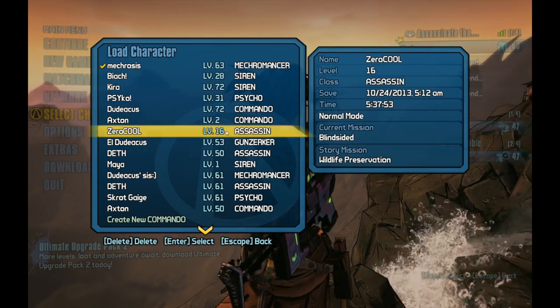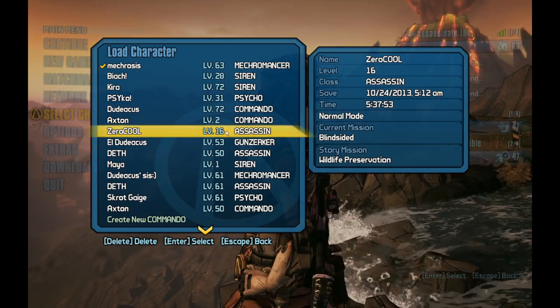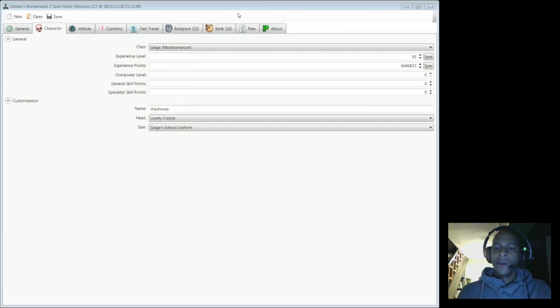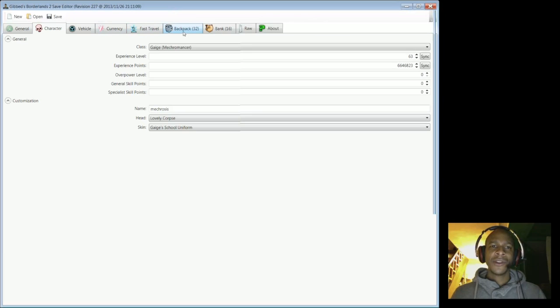We're going to go to the desktop and do a little modification to the gun I just picked up. I've already opened up my save file for my Mechromancer, and now we're going to go to the backpack section of it.